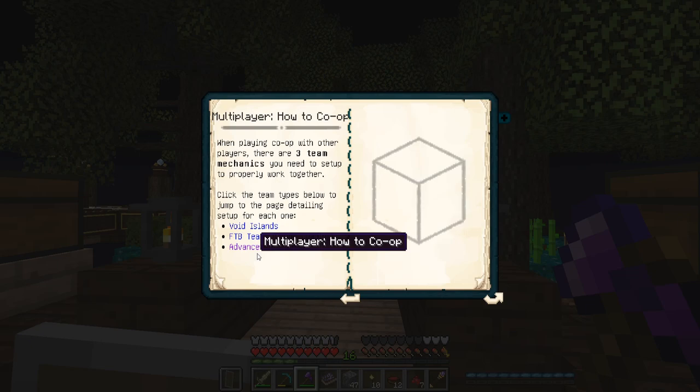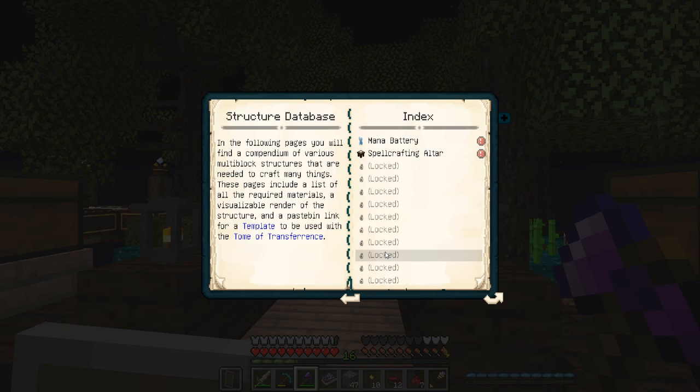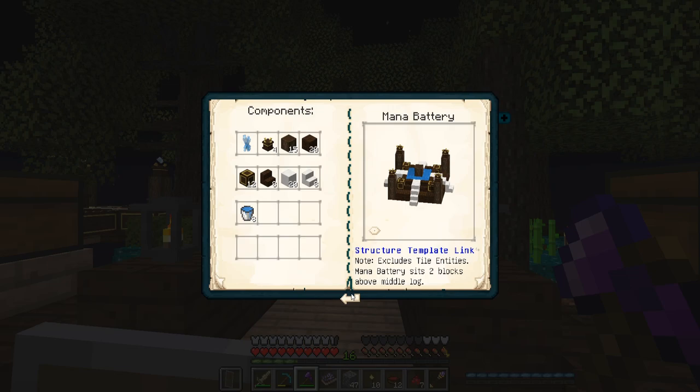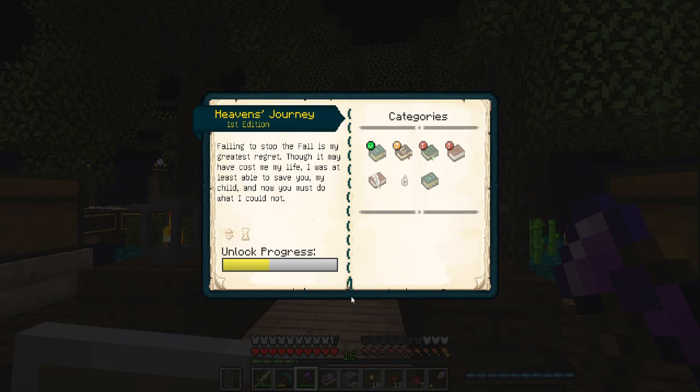There's multiplayer co-op info in here, but I'm playing solo so I won't go through that. Under structured database: in the following pages you'll find a compendium of various multi-block structures needed to craft many things, including a list of all required materials, a visualizable render, and a pastebin link for a template to be used with the Tome of Transference, the Mana Battery, and the Spell Crafting Altar. So I can click here and go to the structure database anytime I want to build one of those structures — it's in the collected knowledge area. That's really cool.